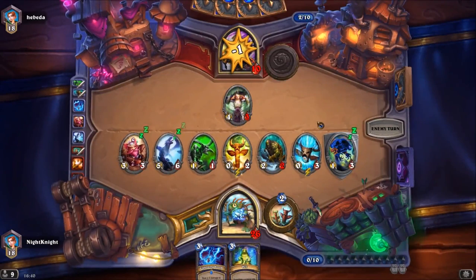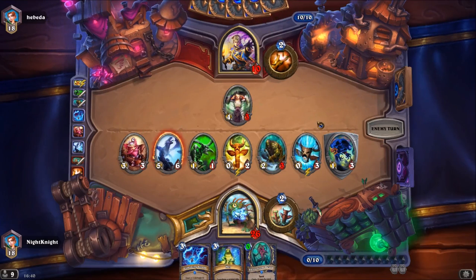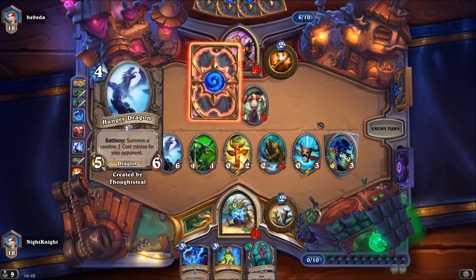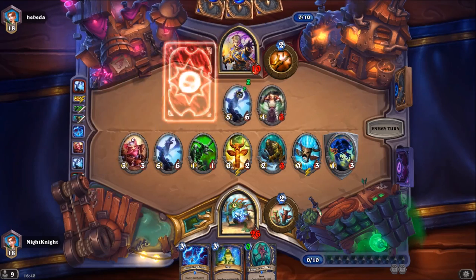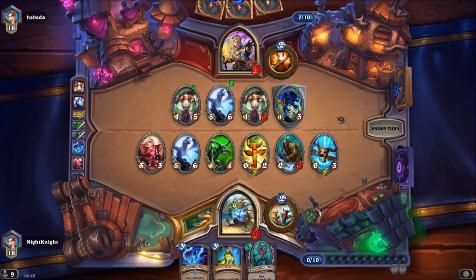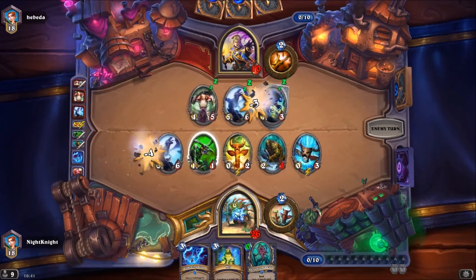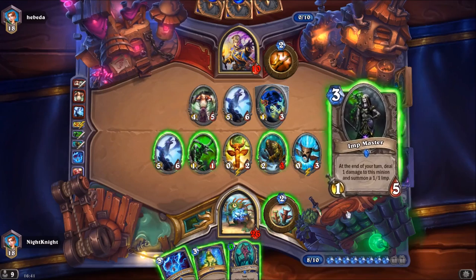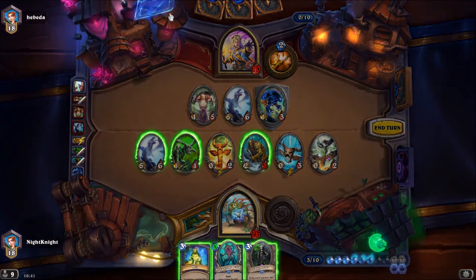You need to keep the Priest under pressure or he will heal back to full health. Plus I am drawing a card each turn which means I am in a good position card-draw wise. He took it again — we have another Lightning Storm and we can choose the Air Totem which will give us a Spell Damage buff. See, the power of Justicar is showing really well in this game.